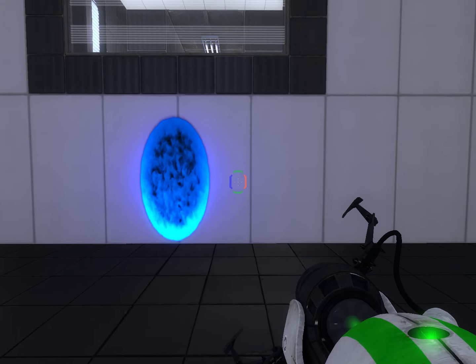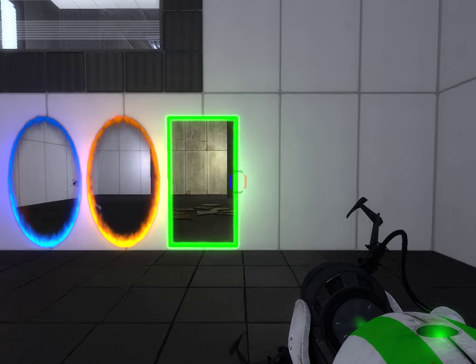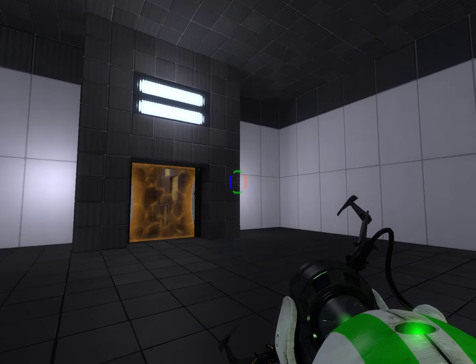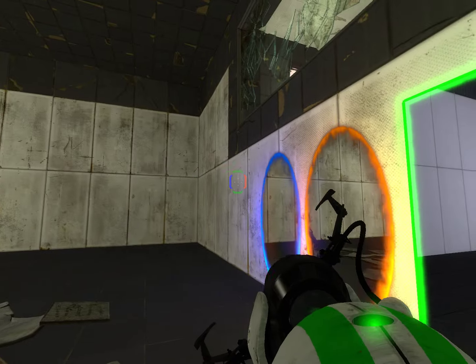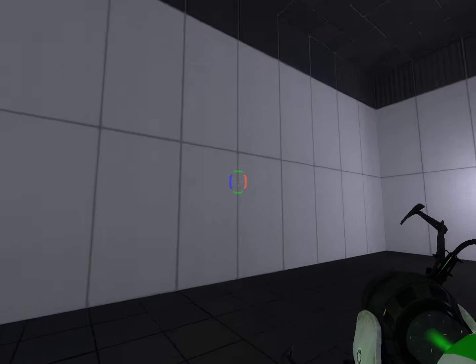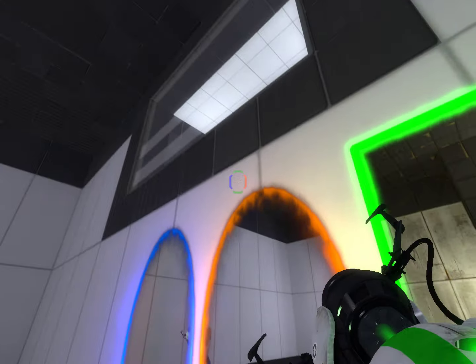So guys, look at this — I can fire the blue one, the orange one, and then the third one, which is a time portal. This is like a futuristic type place, and then we go through here and it's all dark and destroyed. But if you go through this one and look, we can't get up there — there's no way to complete the puzzle.